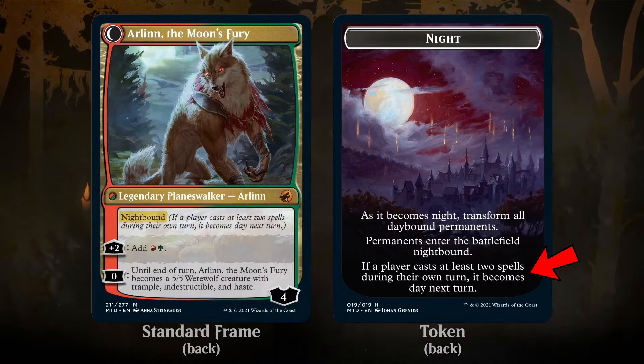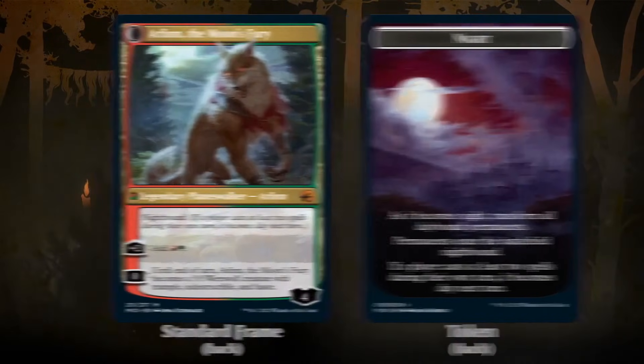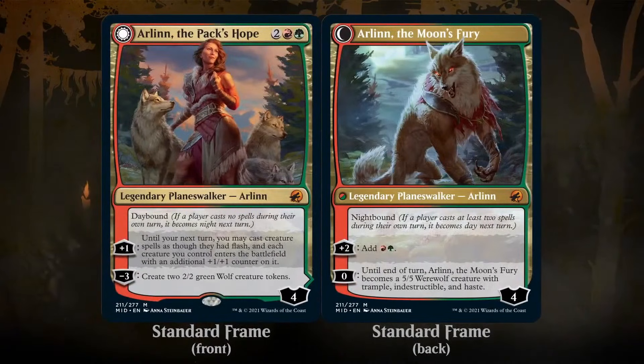The other important thing to remember is if it is night and you play a card with nightbound, it enters the battlefield transformed. You do not have to wait for it to go back to day and then night for it to transform again — it just enters as the nightbound transformed side. Clear as mud, great.